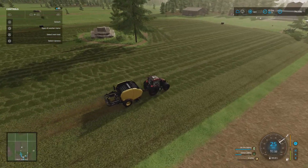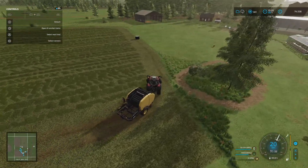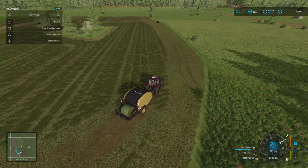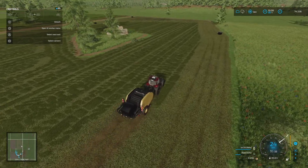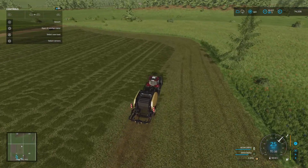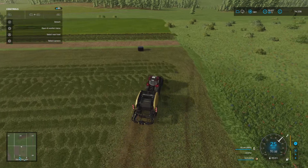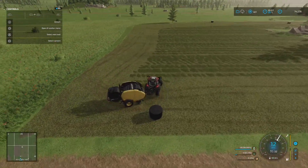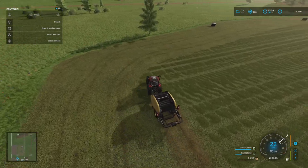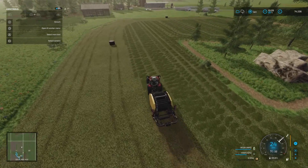I'm actually quite happy with the way I've planned keeping the trees and sort of moulding the fields around them — I think it just gives the fields a bit more character rather than just an empty field with nothing in it. A lot of fields in the UK have electricity pylons through them. I haven't got pylons on this map at the moment, but I thought it'd be nice to add a bit of character to the fields.